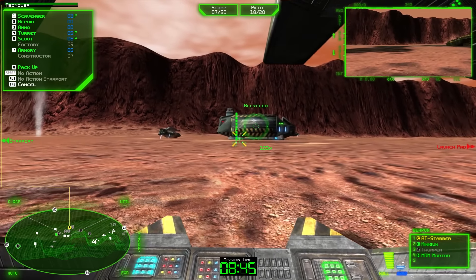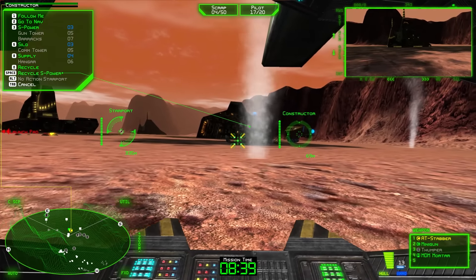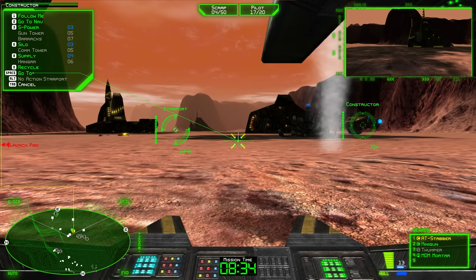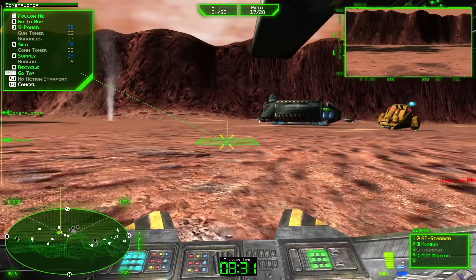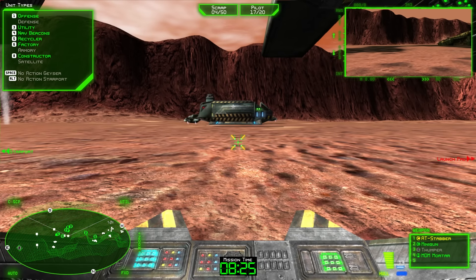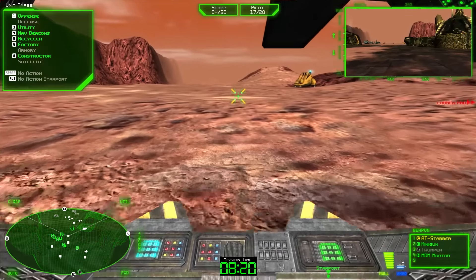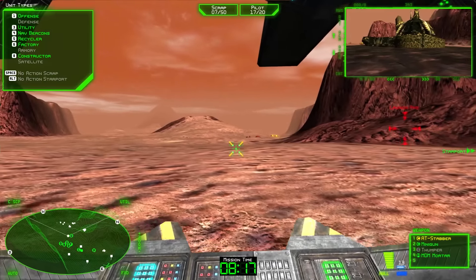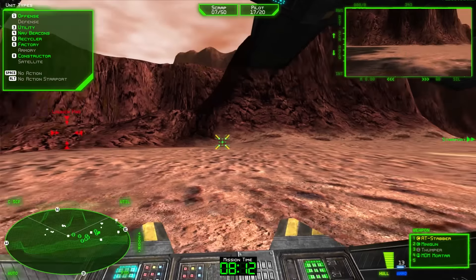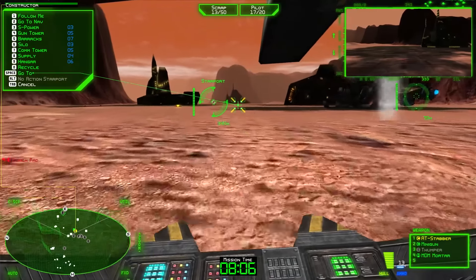Nine minutes. We have to go somewhere - apparently over there, 2,400 meters away. Good heavens. Let's build another scavenger. No silo. I want a barracks, for one, but I also want some gun towers around here - gun towers being our defensive structure, as you might suspect. We need money for that. I wish there was some sort of big overhead map we could use to determine where stuff is.